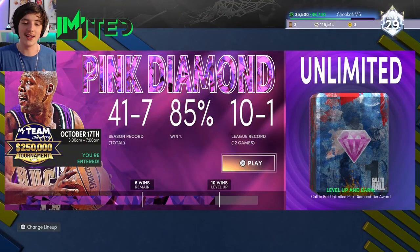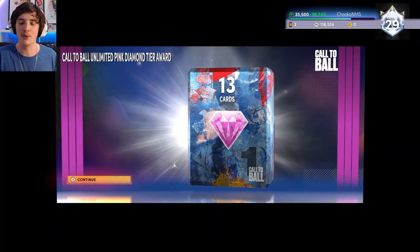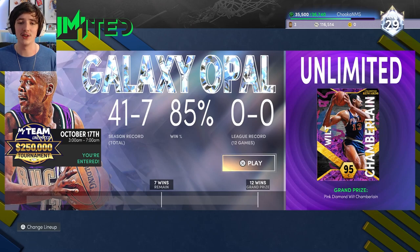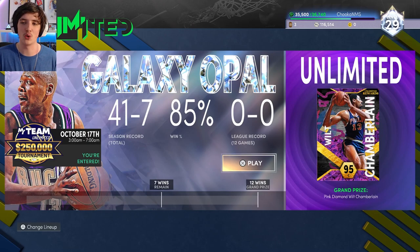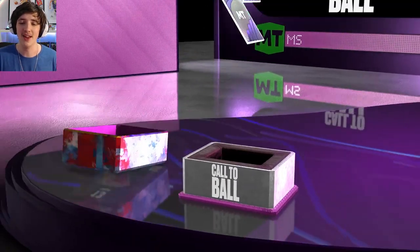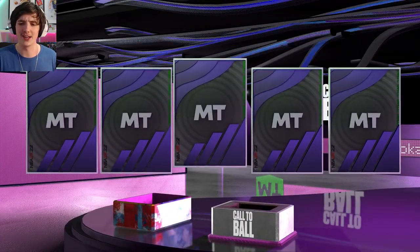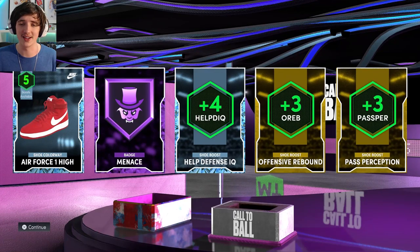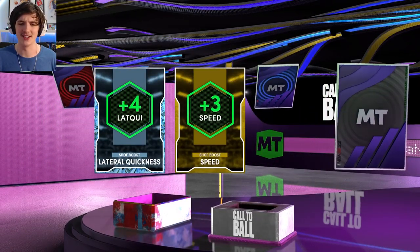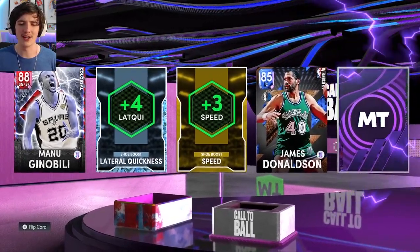Starting off with a bang — we have our pink diamond tier reward, 13 cards to unlock, and we're now onto the galaxy opal tier. We're level 29, and this past weekend had a lot of XP available. We get a Hoff Menace badge, Defensive IQ, and an Air Force diamond shoe — a lot of good rewards here, especially for season one.